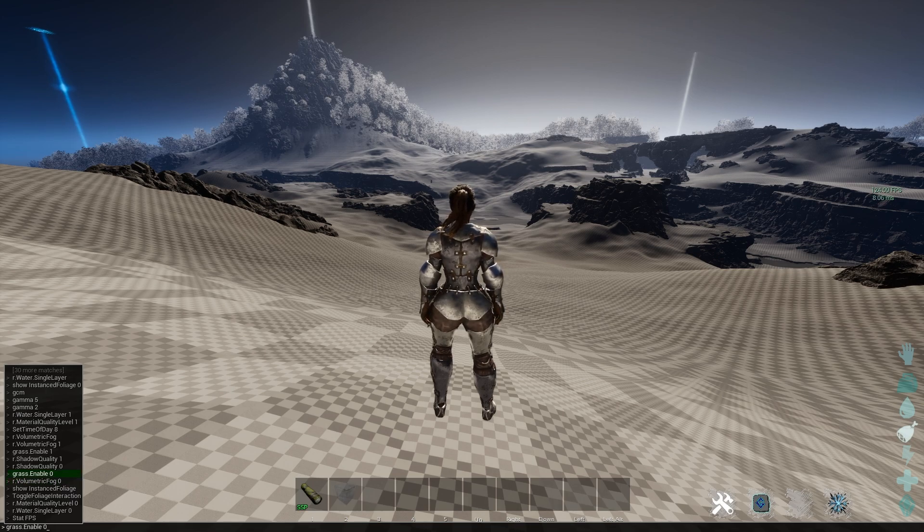grass.enable 0 turns grass off in ARK; set it to 1 and it's enabled again. You can also see shadow quality here — you can turn shadow quality on or off using 1 and 0. I've been tinkering with settings above that as well, and I'm going to show you one by one what each one does.